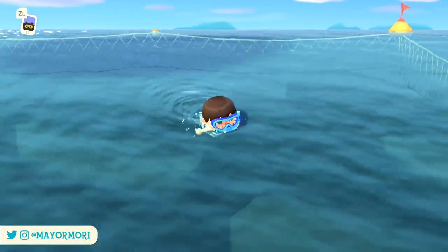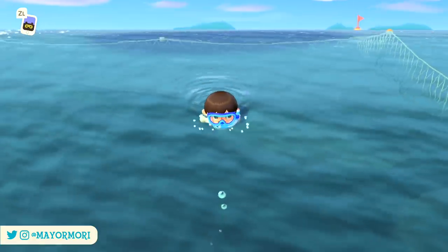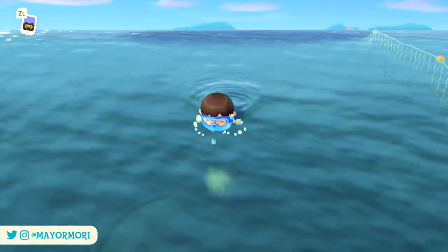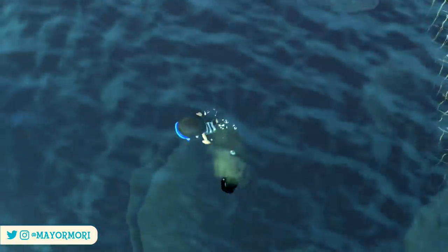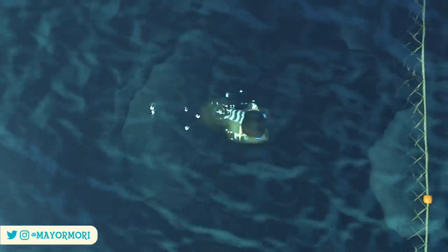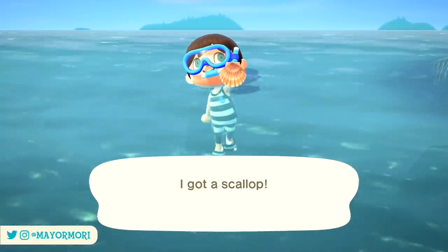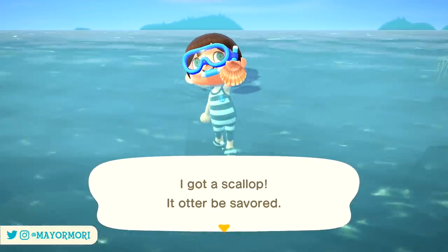Next is simply a case of finding a scallop by diving down to the sea bed and catching one. There are currently 40-odd sea creatures available in the game and over half of them can be caught right now, so it may take a little while to actually find a scallop. But when you do, there's a good chance Pascal will randomly appear and start up a conversation with you — and really it's as simple as that to encounter him.